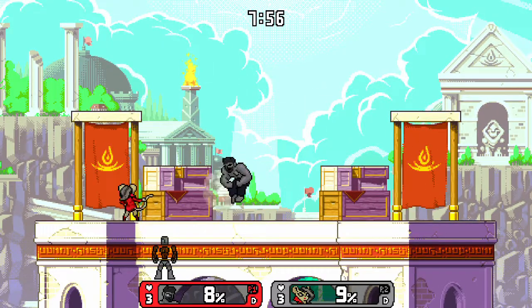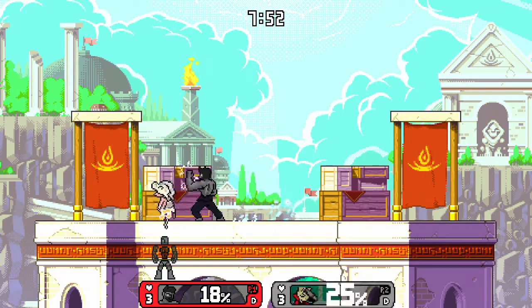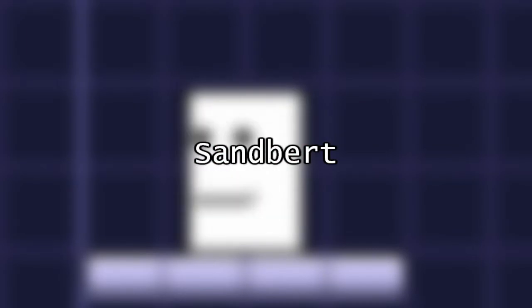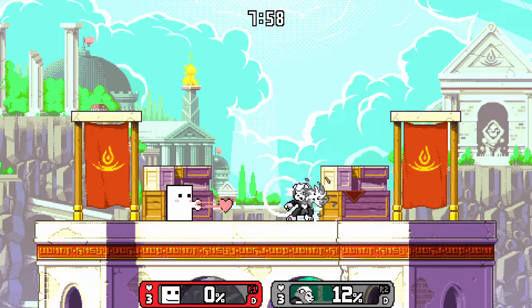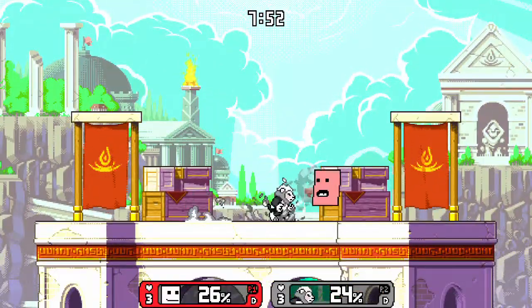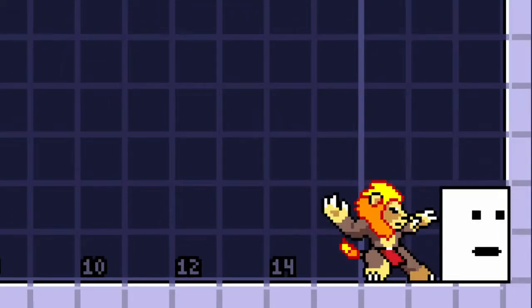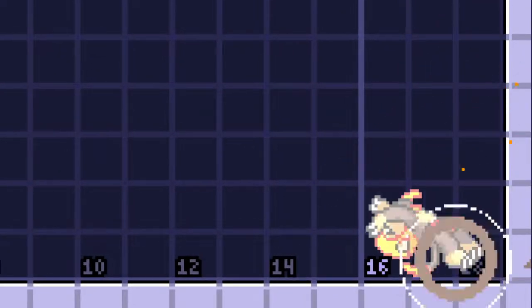I know Sandbert is a bit of an OP character already, but I felt obligated to add him as he was the first character added to workshop. Even though all of Sandbert's specials are annoying in their own way, I find up special to be the worst offender. My main problem with this move is that at any point while you're fighting a Sandbert, they can just kind of vibe on out of there.